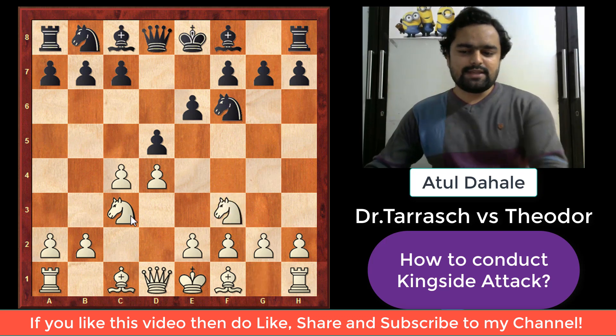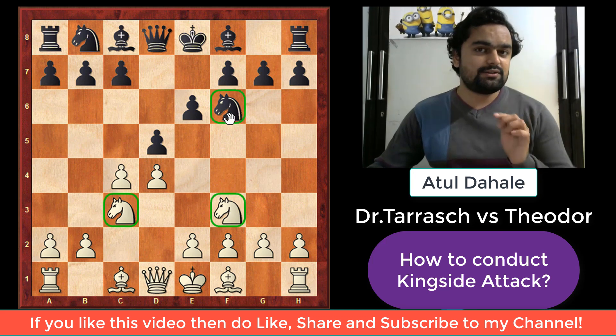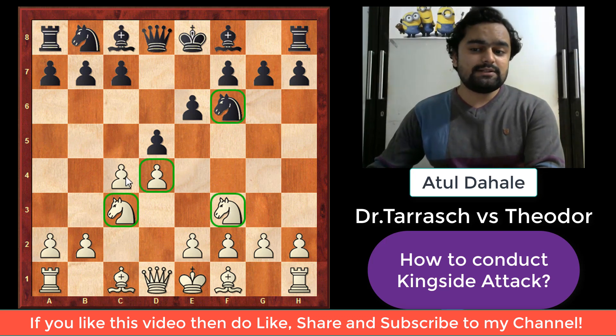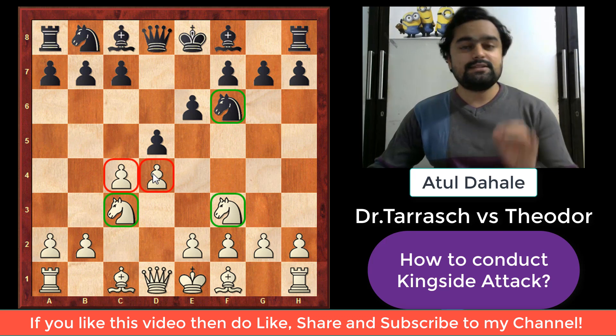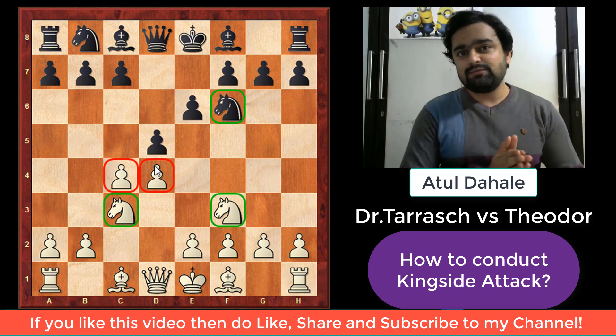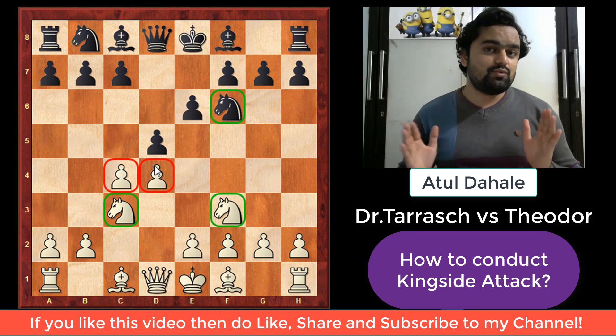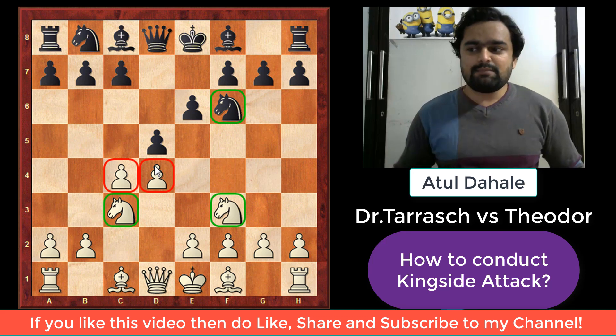White then played knight to f3. You can see that both players are developing their pieces towards the center of the board and occupying the center with pawns as well. These are very important opening concepts — we should always try to control the center with our pawns and pieces, and develop our pieces towards the center. Remember this.